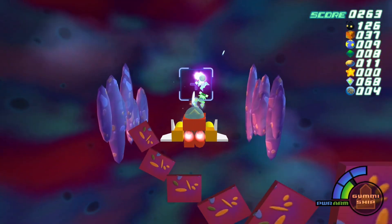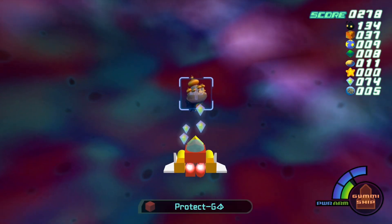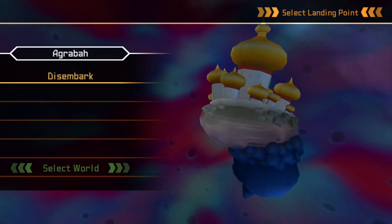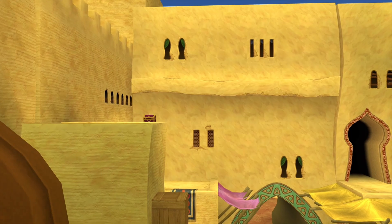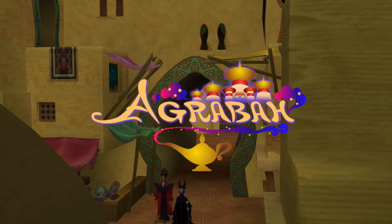Which is even better, because if we ever need to go shopping we can just go right to Traverse Town. That's Agrabah — that is the Aladdin world right there, that's the town of Agrabah. Disembark. Ladies and gentlemen, it's Aladdin world. I recognize that palace anywhere. It's just called Agrabah.